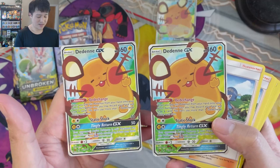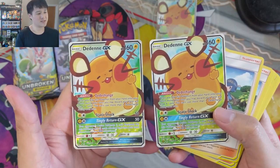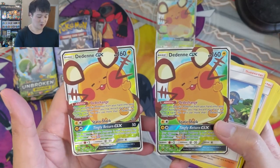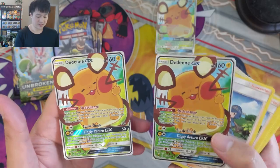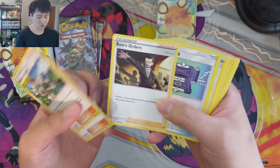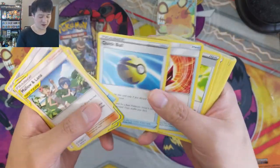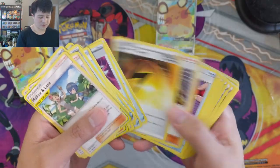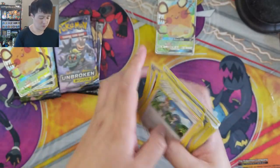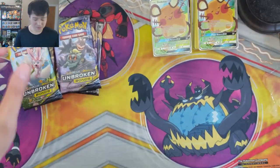The alternate art is awesome. We're still not sure what's going to come in the summer sets — I think it was released that it's going to be V boxes or V tins, so there might be alternate arts for V's. These cards are actually pretty well centered — wouldn't mind getting a couple graded. Then you have super useful supporters. We could not pull Boss's Orders for anything in Rebel Clash. There's alternate art Quick Ball, Pokemon Communication — amazing stuff. You can't lose with this product.